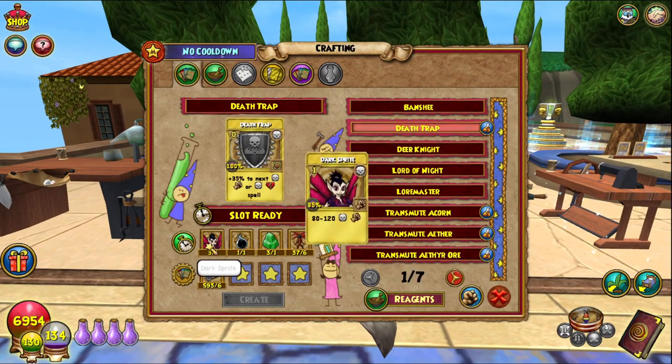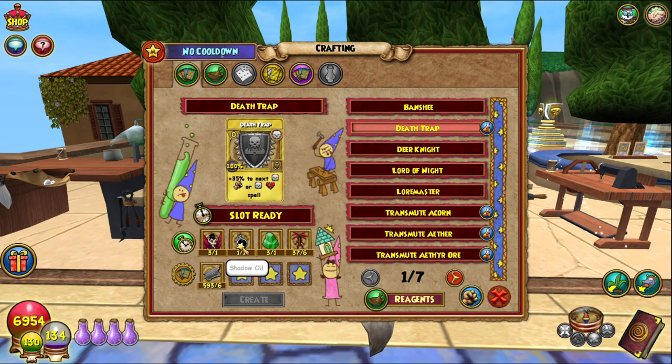So yeah, Death Trap needs three Dark Sprites — one Dark Sprite, which you can get from basically most treasure card vendors. I would suggest Argleston. Shadow Oil — I went to Celestia and got mine. Jade again is really simple — Krokotopia or Wizard City reagent vendors; Krokotopia is closest to the world door.